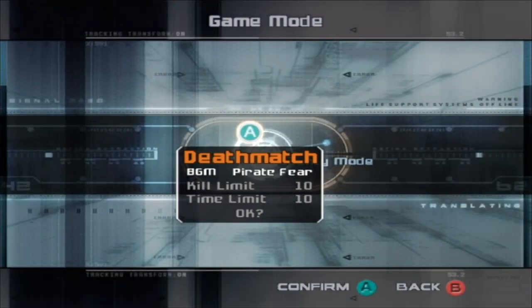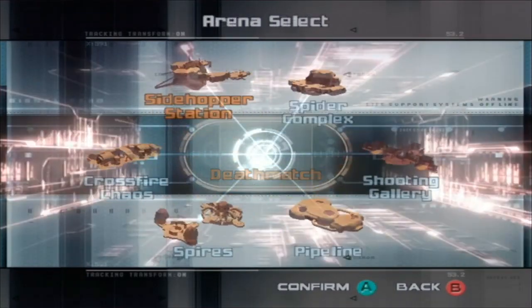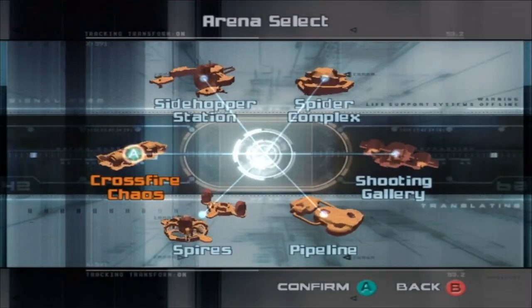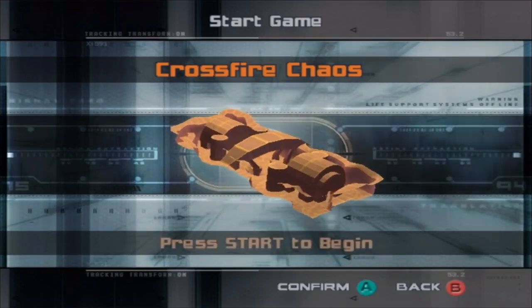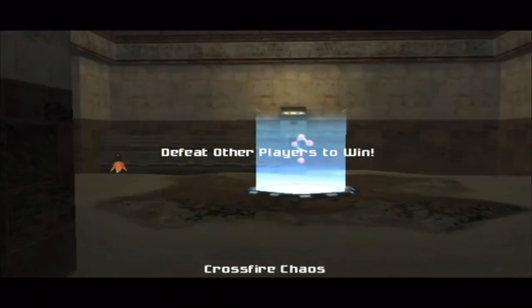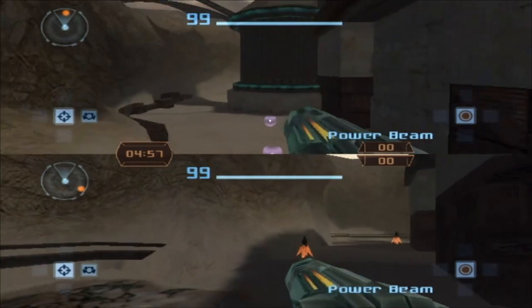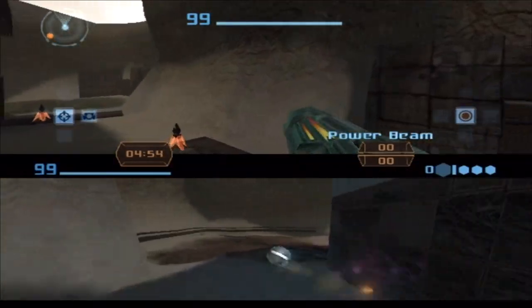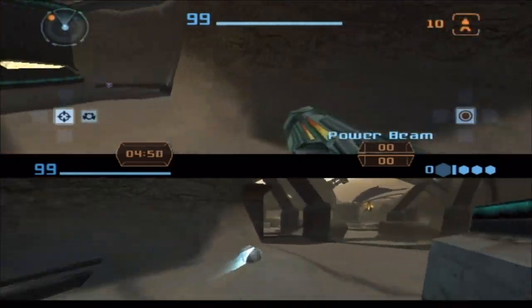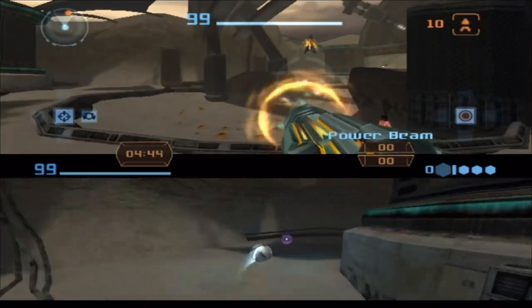Let's do Pirate Fear music, back to Deathmatch, five kills in five minutes. Let's go to Crossfire Chaos. If I remember this map — it's been a while since I did it. This is an Aegon Waste inspired battle arena. It's got the pirate theme, which is appropriate because the pirate mining base is in Aegon Waste. The purple stuff? That's health — if you're low on health that's how you get it.